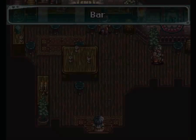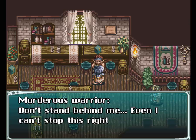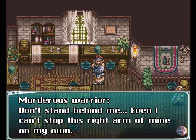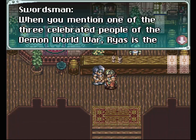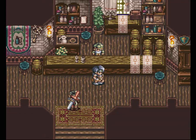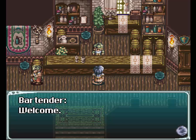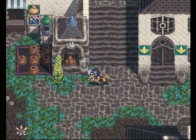Here is the bar. Let's go in the bar. I don't think there's anything interesting in the bar. Here we get some more background information. Three celebrated people in the Demon War - Rius is the first one that comes to mind. The other one is Ashley. And the third one we have not met yet. Now I don't know if this is part of the D-Drap translation, but all of the bartenders in this game say welcome and that's it. They don't say anything else. They're kind of boring.